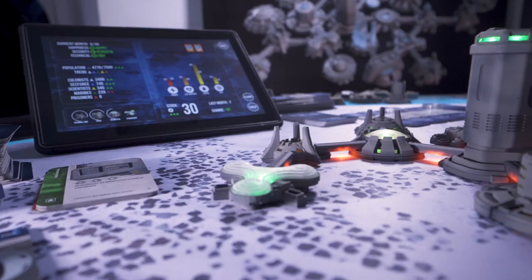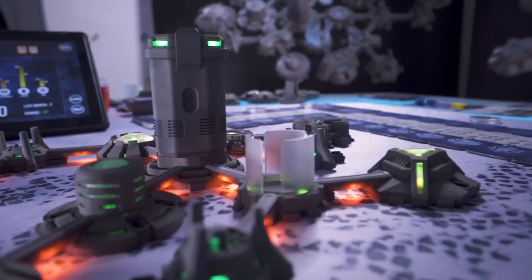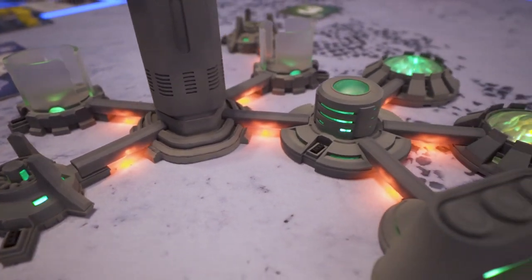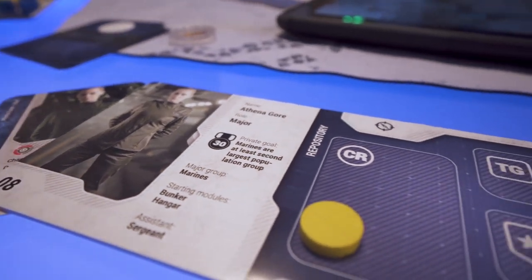When in play, our module buildings emit light and connect wirelessly to the app, which shows the state of your colony and its citizens. In Beyond Humanity Colonies, the players assume the role of manager characters who control a new colony on an alien planet.